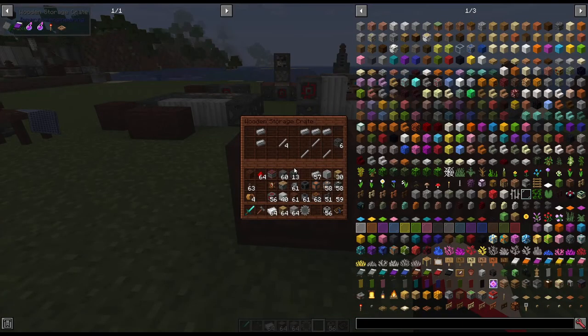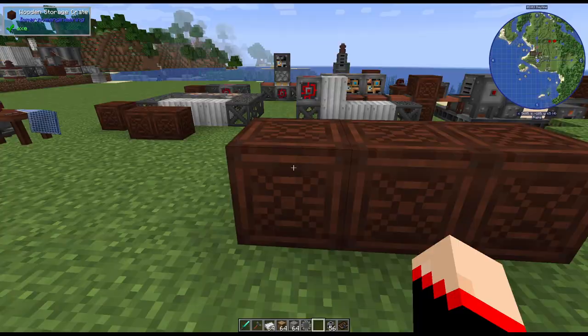First, there are a couple different recipes. We're going to need some steel rods — to make those you need two steel ingots, and each recipe makes four. Then we're going to need steel scaffolding, and we'll need a lot of these. To make six steel scaffolding you're going to need three steel ingots and three steel rods.